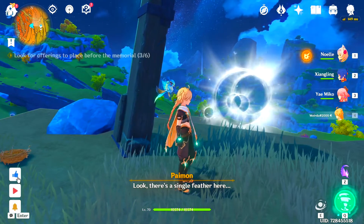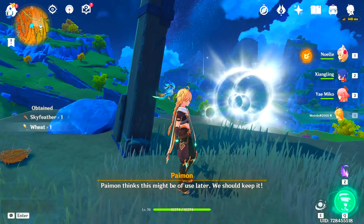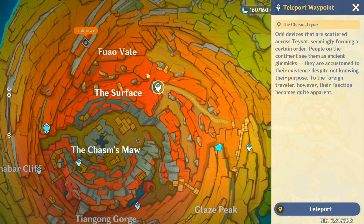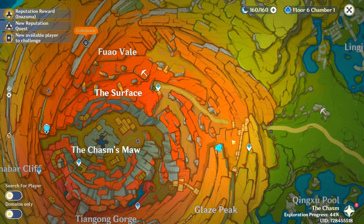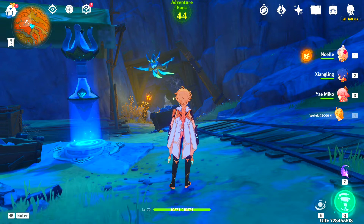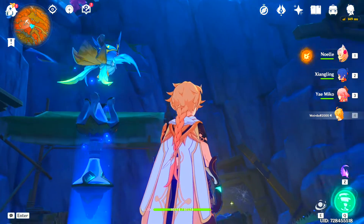This is our third location. As you can see, I got a sky feather for the second offering. The first offering is here, the second offering is here. For that you have to take this teleport waypoint and come to this location — let me mark it for you. Let's teleport and we have to climb all the way up.